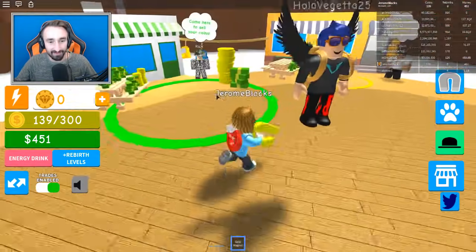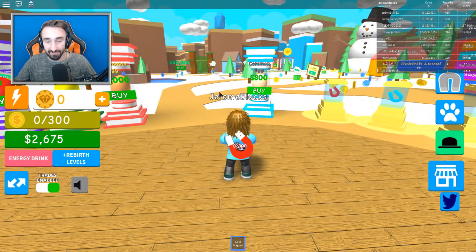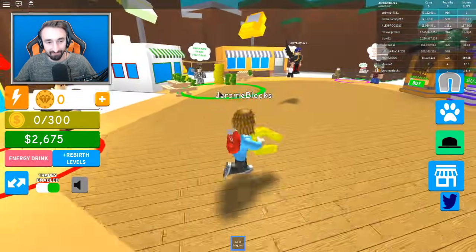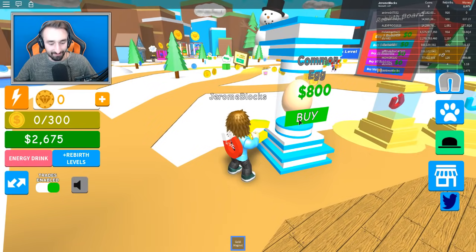There is an $800 egg. We might not have enough. Oh my gosh — never mind. You sell things for $10 a coin. Well, that changes everything! So we can definitely afford it — let's get one egg then. Why not? We can definitely afford it now.